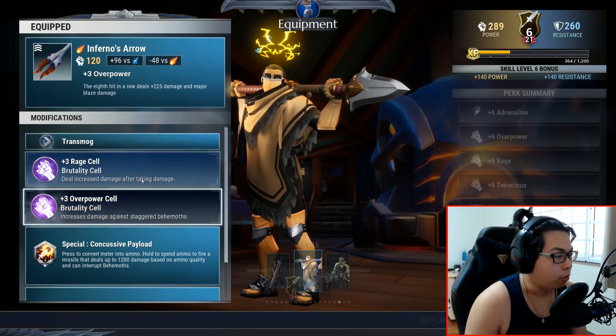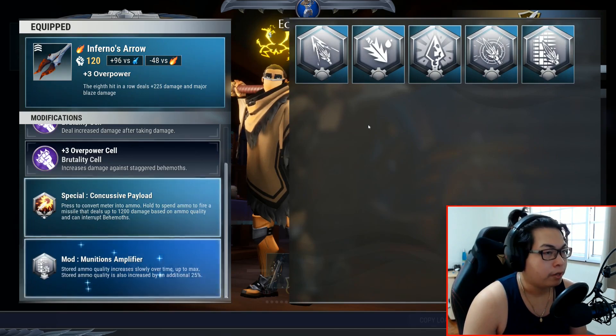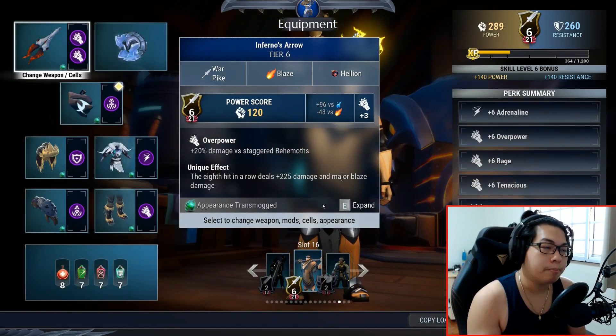Inferno's Arrow with a rage cell and an overpower cell. Your special is concussive payload, and you've got your munitions amplifier right here. That basically settles it — there's no legendary ability.